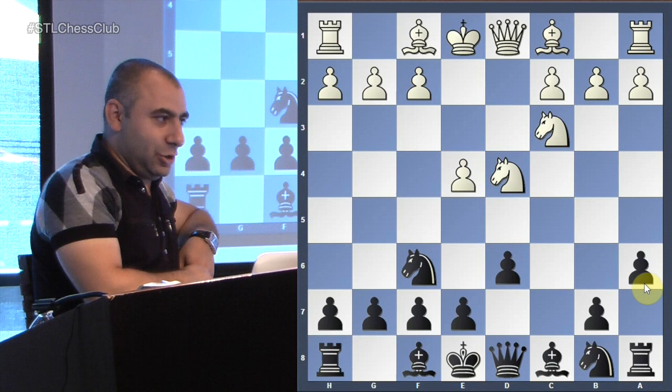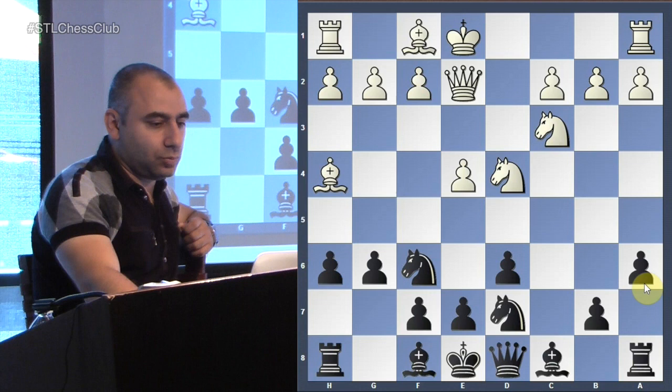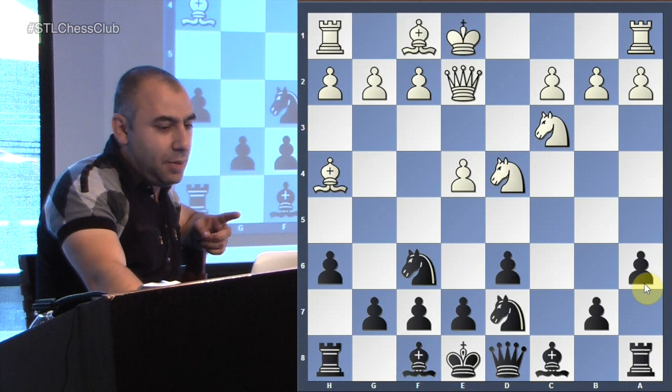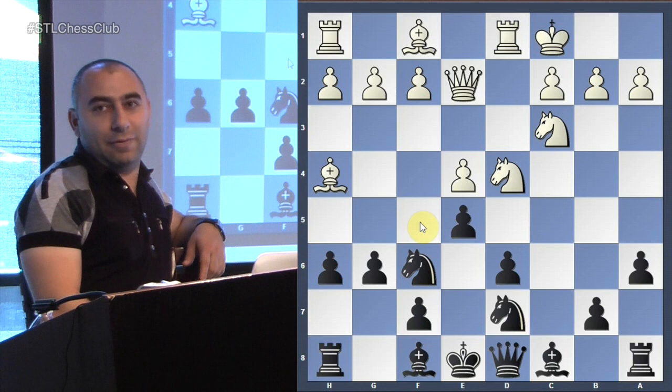White plays bishop g5, knight bd7, queen e2, h6, g6. An interesting move — he just wants to go bishop to g7 for the fianchetto. But actually, when he plays g6, besides bishop g7, now e5 tells us his plan is mainly to prevent the knight from coming to f5. That's what he's trying to do — he is restricting the knight.